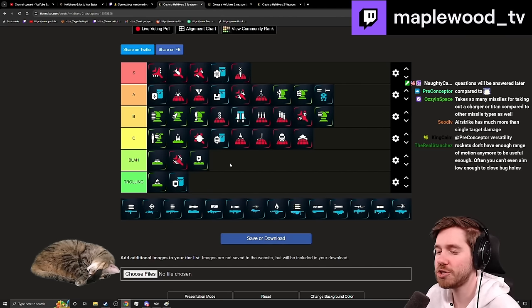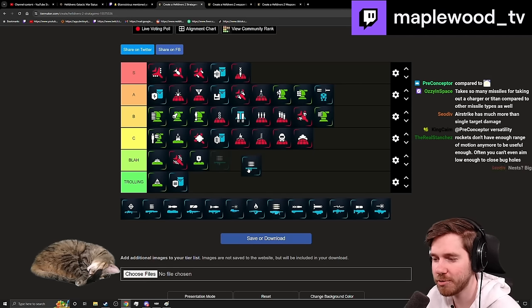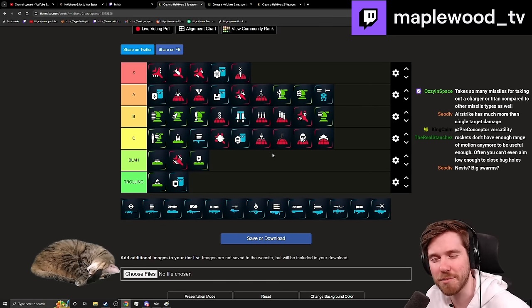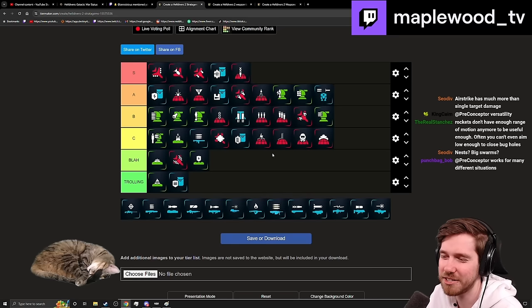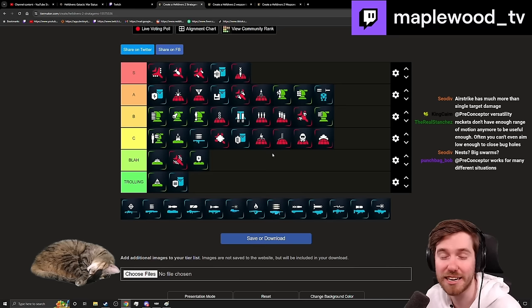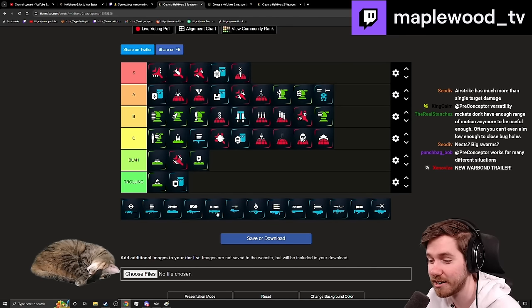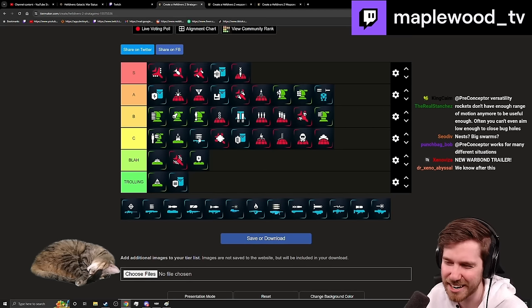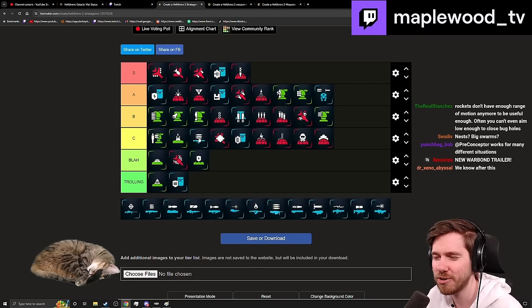Going into support weapons, starting with the MG-43 — middle C. It's okay but the ammo economy is not great. The new HMG has better penetration and can deal with things like a Shrieker Nest at distance. The MG-43 is more controllable and hip-fireable, but the ammo economy is not as strong as the HMG, so it's hard to put it any higher than C. It's always competing with things like the Stalwart and the Arc Thrower.